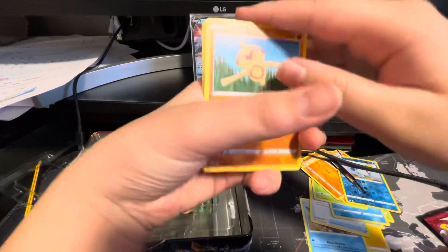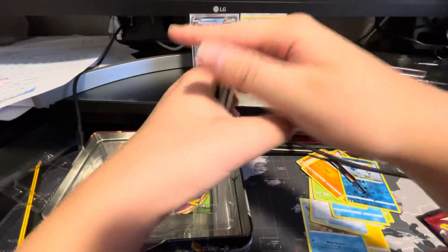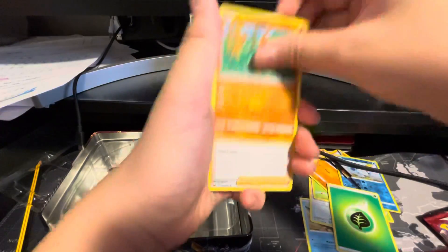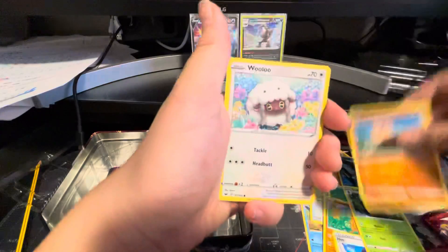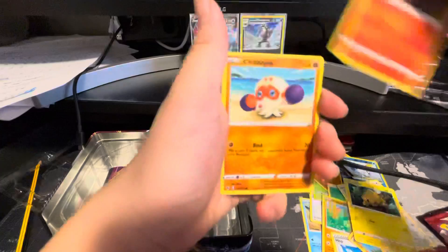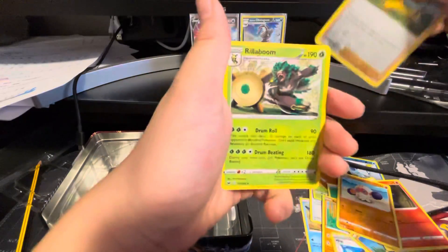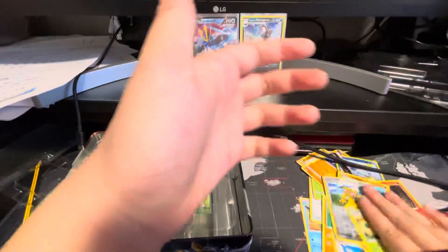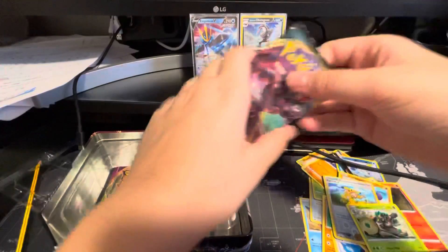I'm gonna do the card trick. Leaf Energy, Sudowoodo, Hop, Dotler, Baltoy, Wailulu, Jolteon, Salandit, Clobopus again, and a Poké Kid. Regular rare Rillaboom. I'm gonna open the Darkness Ablaze pack now.